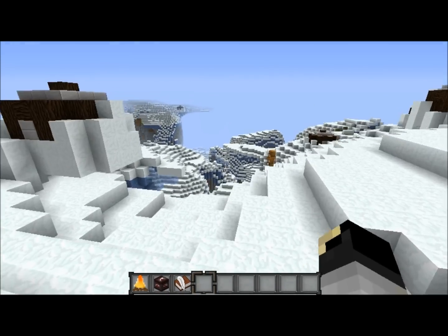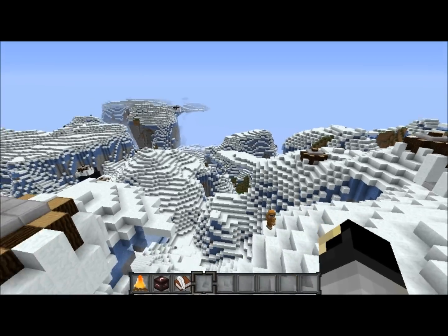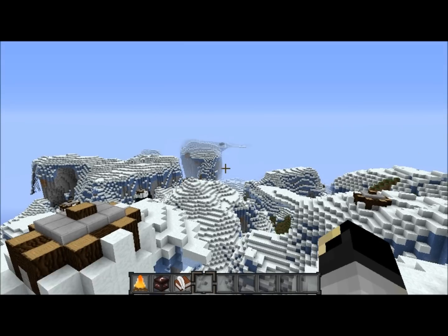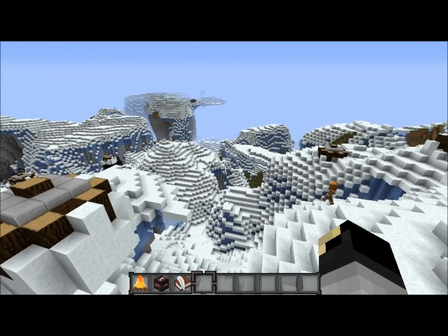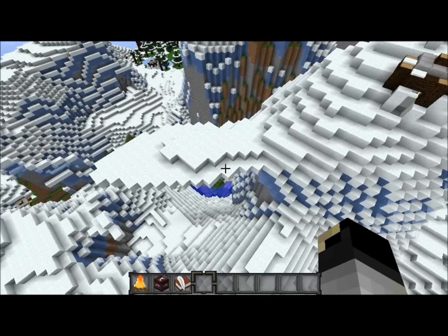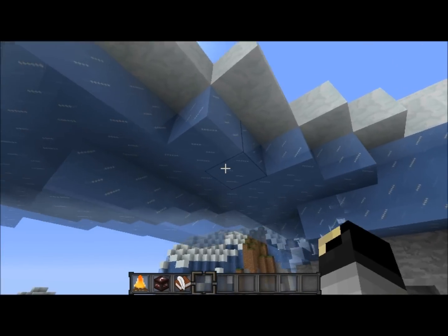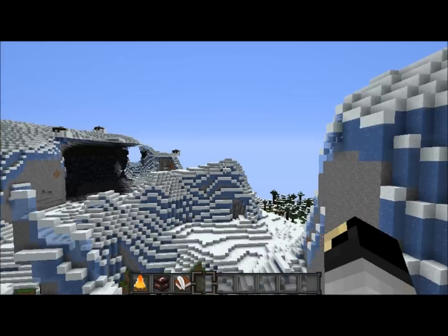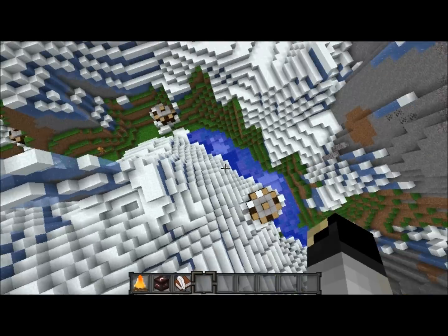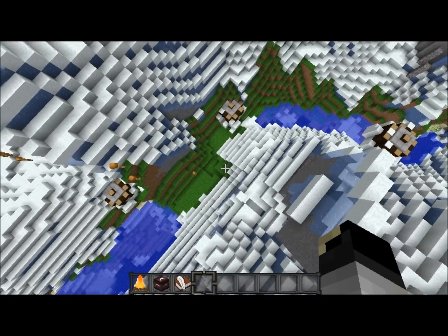It also adds this entire enormous Arctic biome into the game, and it is massive. It's just these giant hills, these crazy weird snow overhangs, snow and ice and just giant mountains and then deep valleys — actually, I'm in a river right now, a very grassy valley.